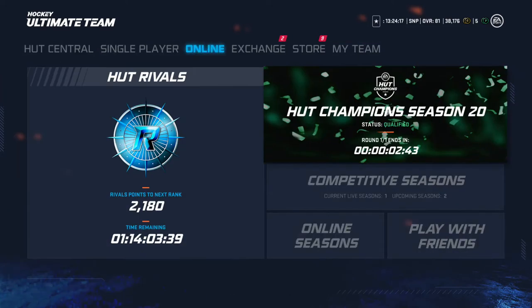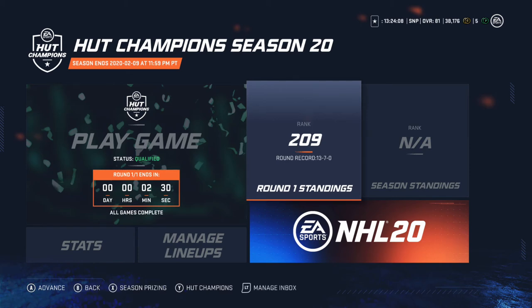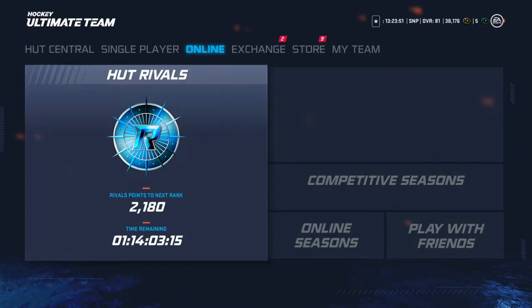This video is going to be about how to get platinum rewards without even playing one HUT Rivals game. You've got to get wins — you've got to go play HUT Champs, get around 12 to 13 wins, and then the Champs wins and losses carry over to the Rivals. You don't even have to play a game. It's pretty insane.